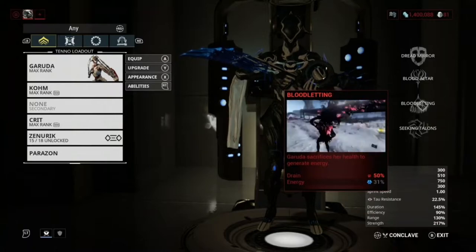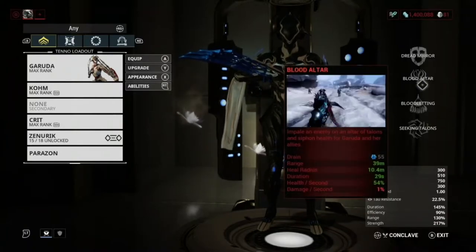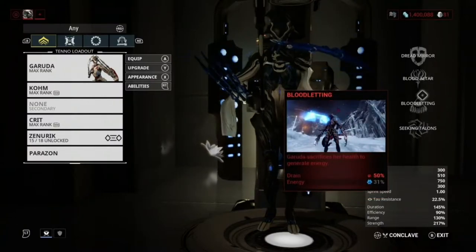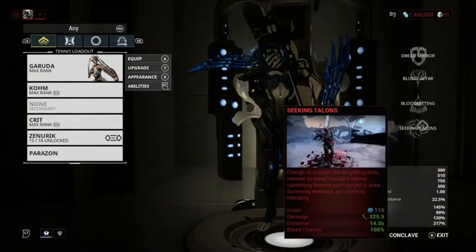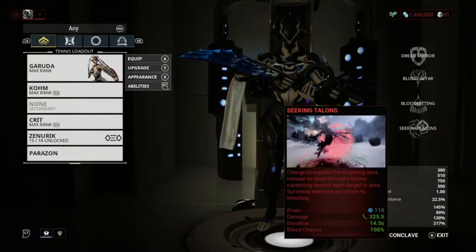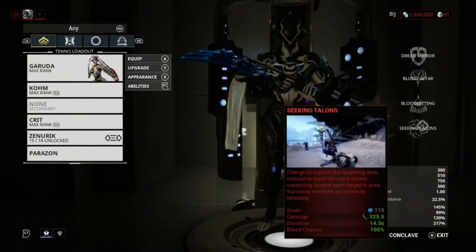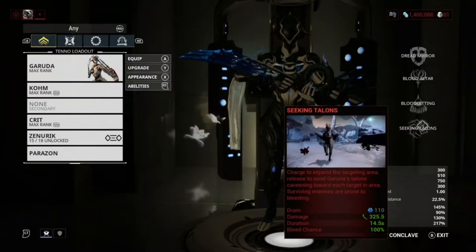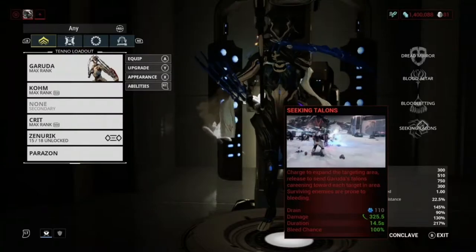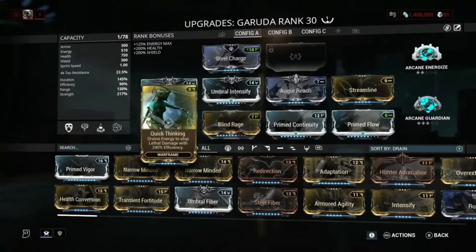Bloodletting: Garuda sacrifices health to generate energy. Her Bloodletting and Blood Altar work really well together — you use Bloodletting to get your energy and then Blood Altar to get your health back. Seeking Talons: charge to expand the targeting area, then release to send Garuda's talons careening toward each target in the area. Surviving enemies are prone to bleeding, so it applies a bleed effect.